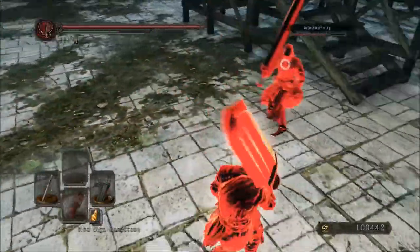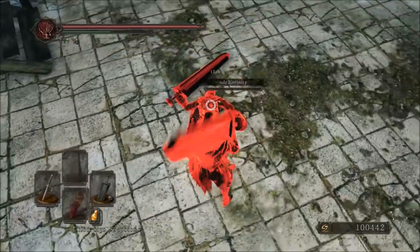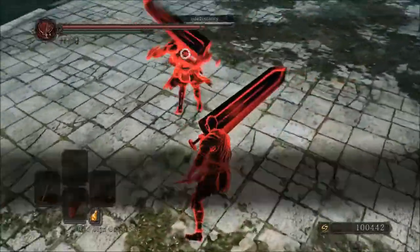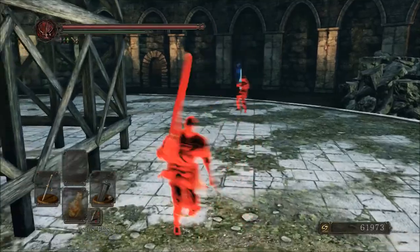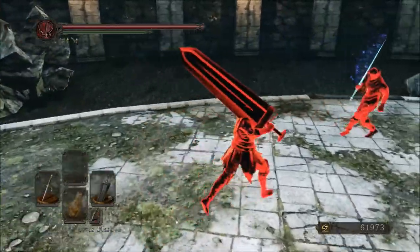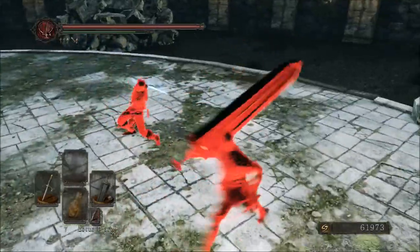There are two pros of this weapon that stand out above all others. The first is the insane DPS — this thing hits like a truck. The second pro, or con depending on how you look at it, is its moveset. While the animations are quite slow, they work extremely well when you're baiting your opponent. Ultimately, whether you'll be successful with this weapon comes down to predictability. You need to know the moveset well enough that you're always reading your opponent and they're never reading you.